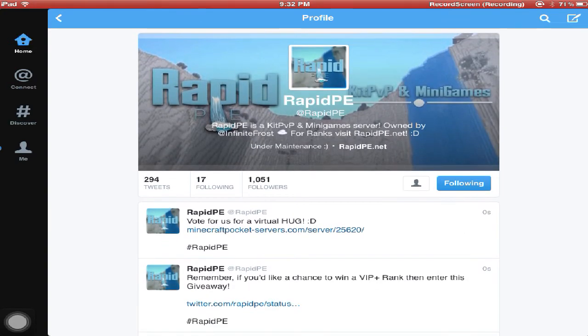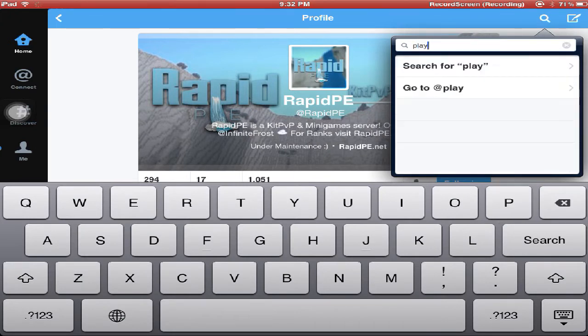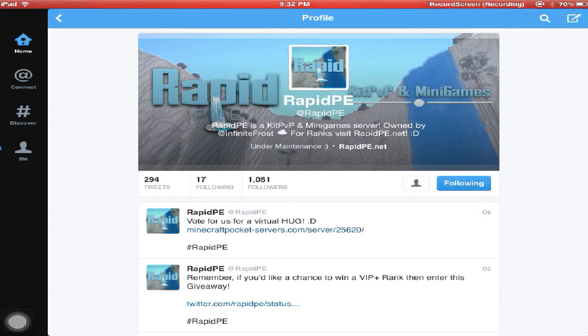They're just really amazing and they also have a server, which is what I'm showing you about. The server IP is play.rapidpe.net. If you do play.rapidpe.net it'll be right there. If you don't see it, the port is 19132. If you don't find that, it will be in the description below so you can join this amazing server.